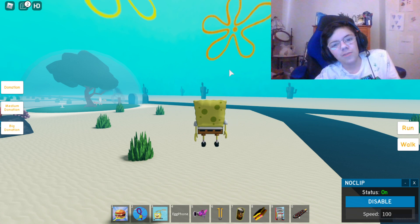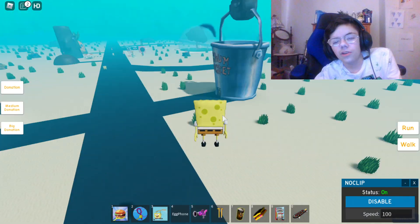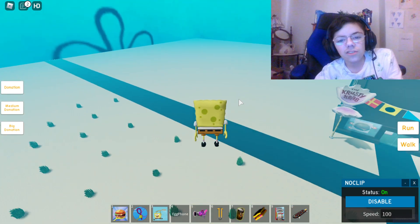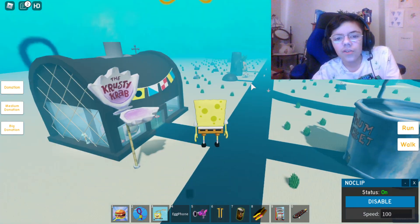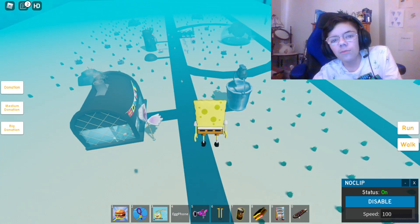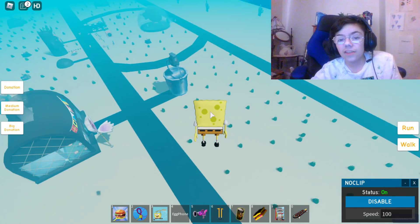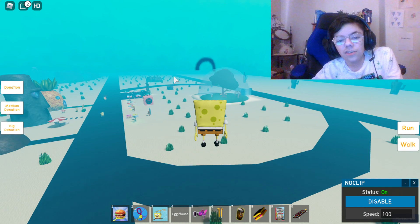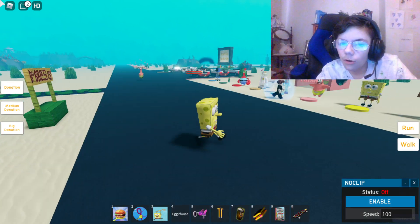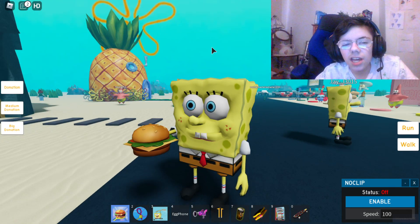They still didn't add a Mrs. Puff morph, and no boating school either. They should add that — there's a lot of space on the map for a school. This whole map should be filled with a lot more places to go. A supermarket too — almost forgot about that.